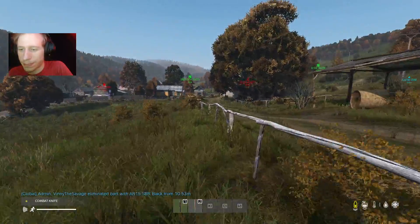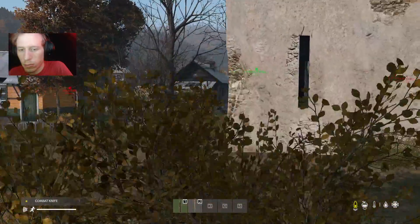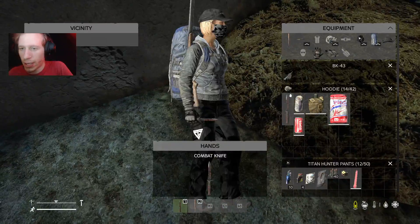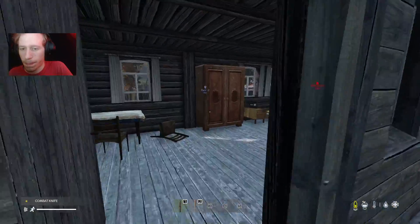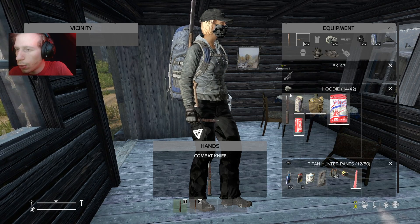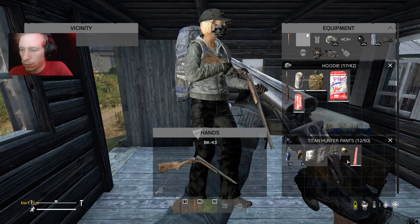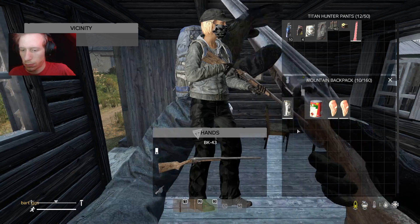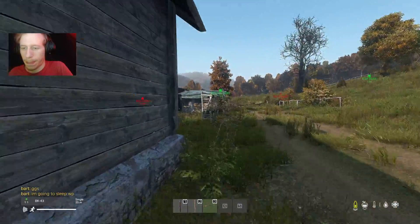I don't see any zombies. What did I just say — we'd probably find a gun before matches! It's a shotgun; kind of a basic weapon but I'll take it. 12 gauge shells — and we have ammo for it too. Hell yeah, we got ourselves a gun!